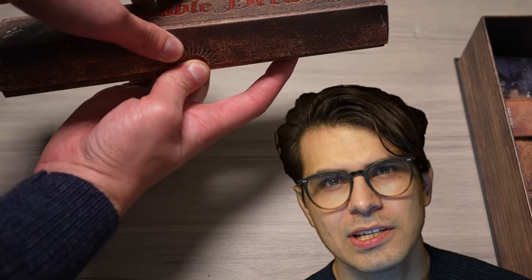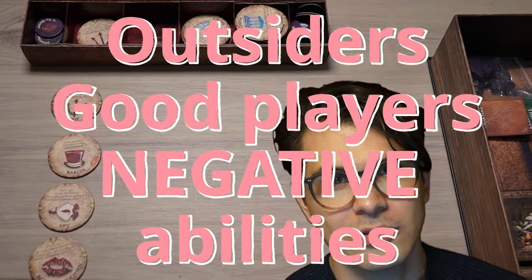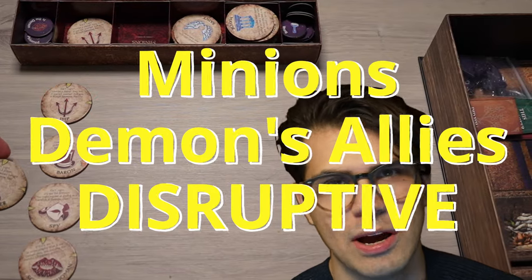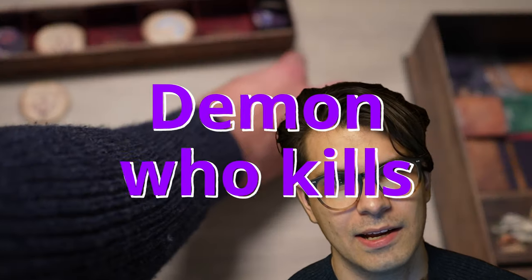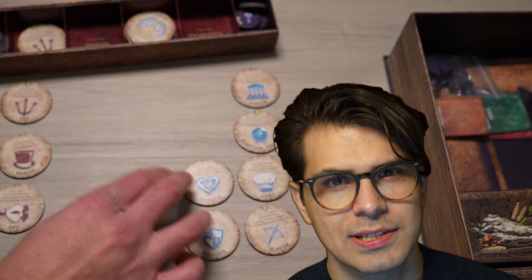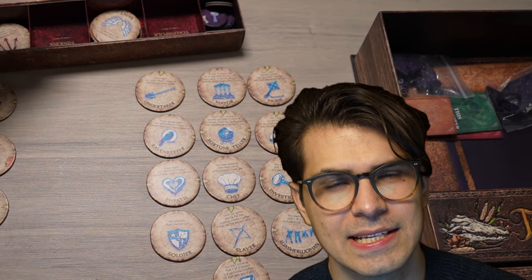The game's first departure lies in its scripts, used by the storyteller — the game's administrator. There is a division of roles into four categories: the townsfolk, who are good players with helpful abilities; outsiders, who are good players with detrimental effects; minions, who are the demon's allies with disruptive powers; and the demon, focused on killing each player at nighttime. The storyteller selects with intention what roles will be in the game, then distributes them randomly. In a way, the script is the recipe and the storyteller is the chef, deciding the game's flavor.